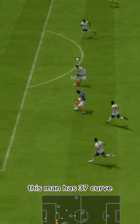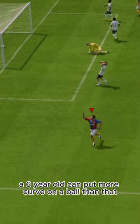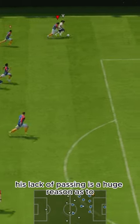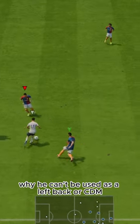Passing-wise, this man has 37 curve. How is that even possible? A 6-year-old can put more curve on a ball than that. He can short pass and that's it. His lack of passing is a huge reason as to why he can't be used as a left-back or CDM.